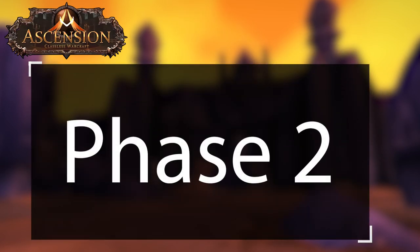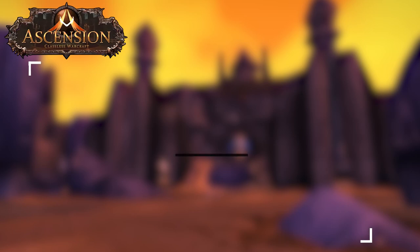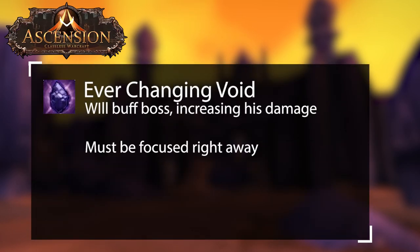During phase two, triggered when Osirian reaches 65% HP, he will start summoning ever-changing voids. These adds need to be focused down, as if they stay up they will start buffing the boss, giving him increased damage. Too many buffs on Osirian can lead to a wipe.